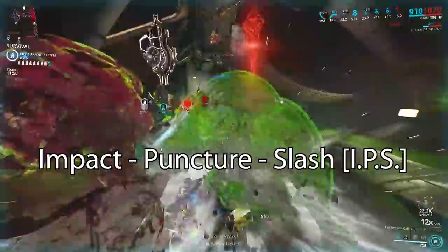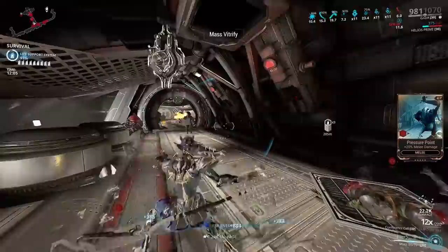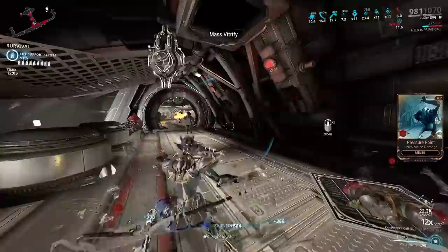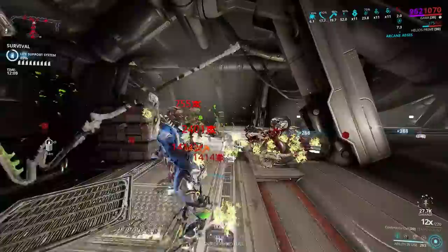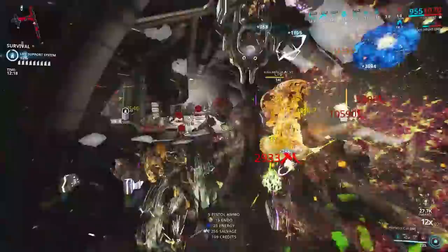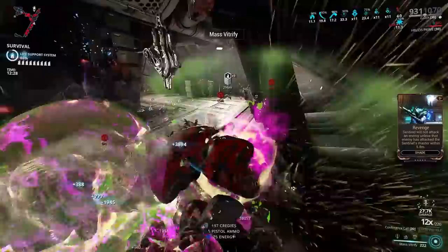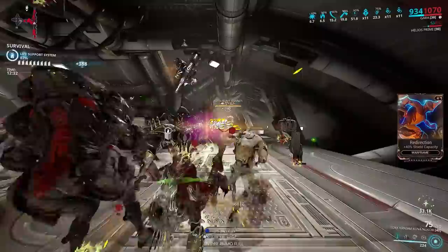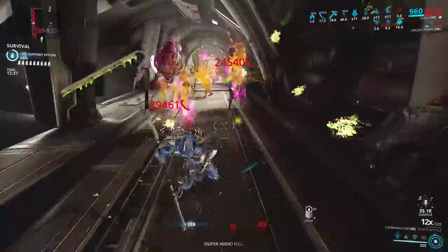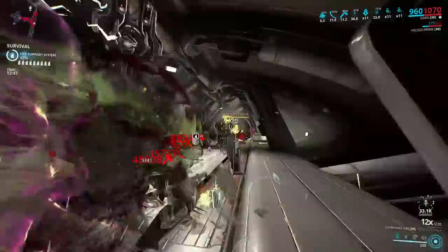Physical damage types — Impact, Puncture, and Slash, commonly known as IPS — each have their own status effects. Impact and Puncture aren't as useful as Slash; they mainly benefit you by boosting Condition Overload's damage scaling. Slash is the most devastating physical damage type as it scales better and deals far more damage. Slash and its status effect are two different things: Slash provides the Bleed status, a damage-over-time that stacks, with each stack having its own timed instance. Bleed scales off raw melee damage mods and faction damage mods — not physical damage type mods like Buzzkill. Bleed damage is dealt as true damage, which ignores all forms of defense, though it struggles to bypass shields. Impact procs help you deal with shields.